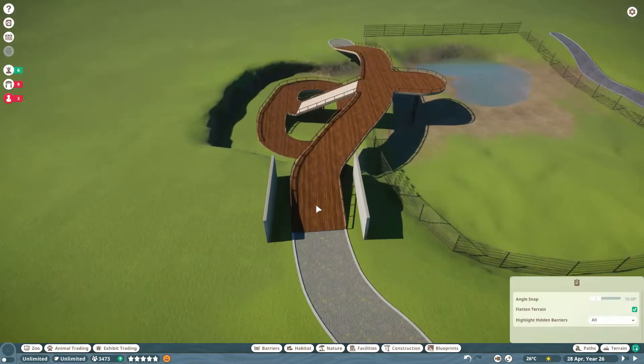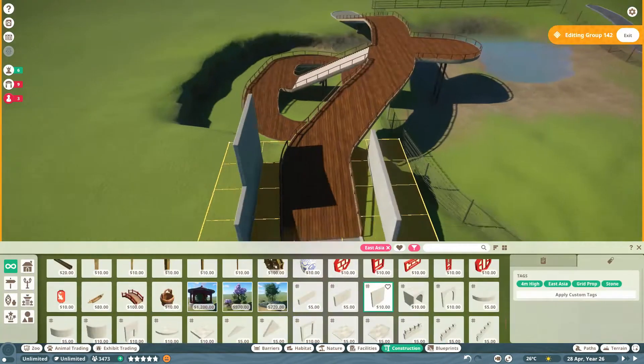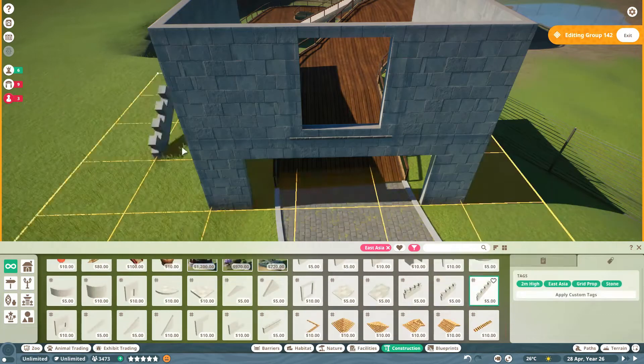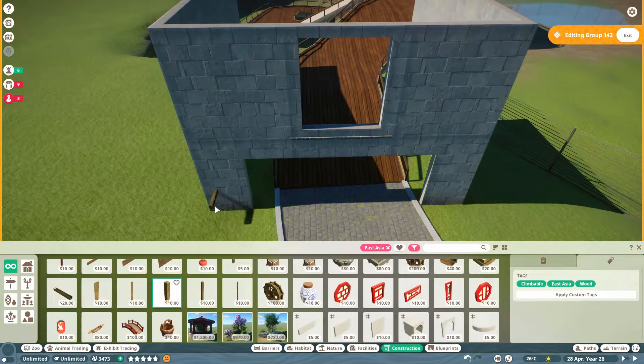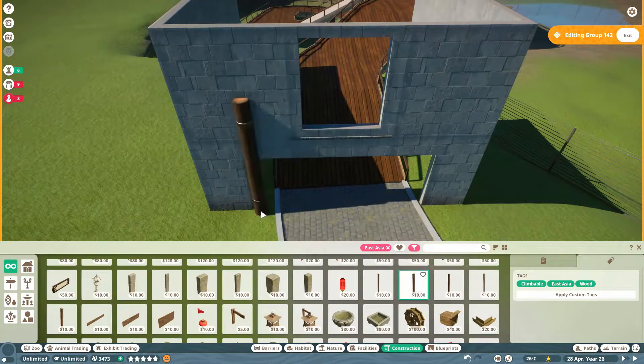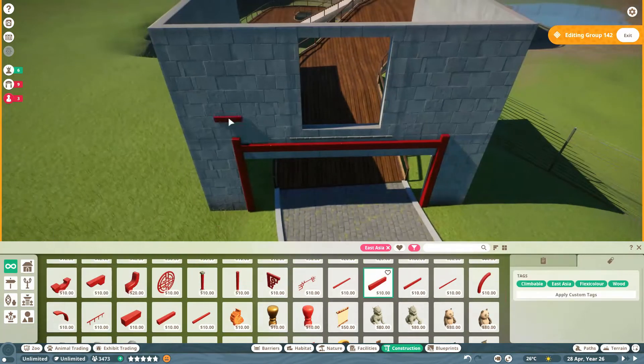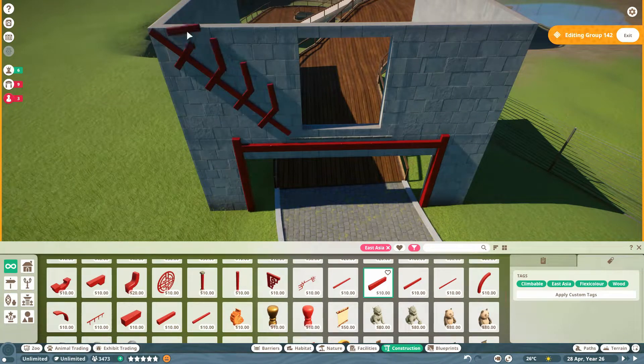With the Bengal Tiger area, we are going to have the main path walk over the top, and then you'll have the option to go down and look through the glass. We are going to have some glass on this one as well as the electric fence. We want to theme it slightly differently, using the more brick wall theme rather than the stone wall theme.